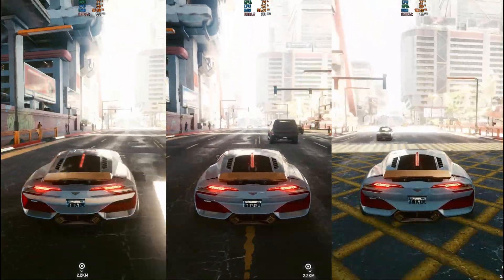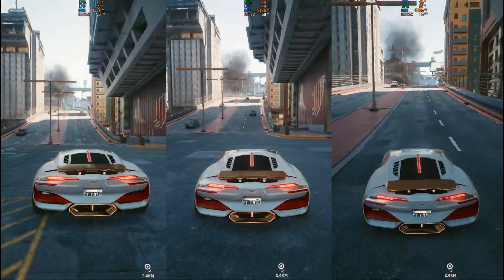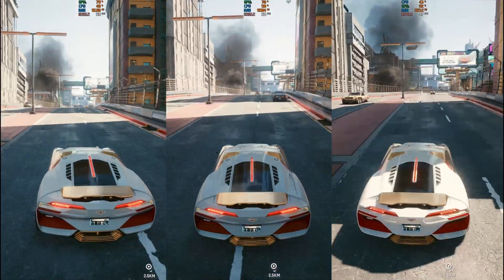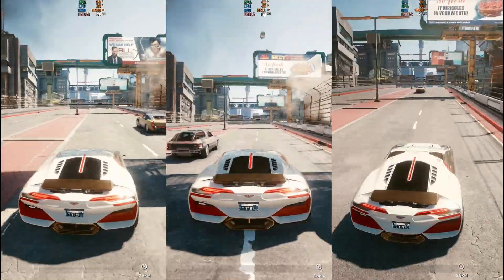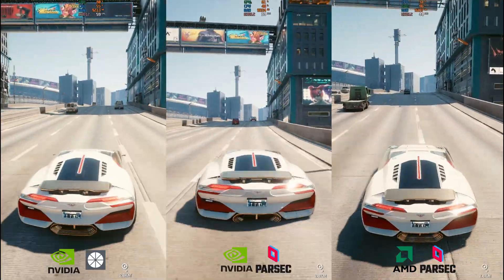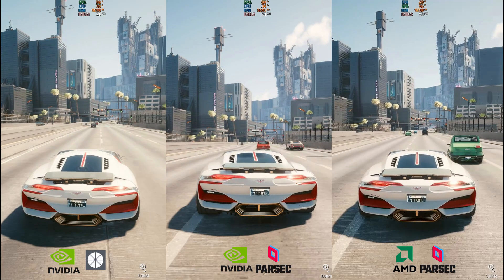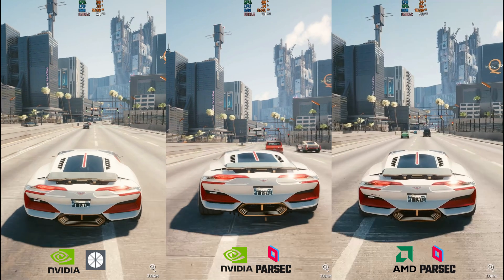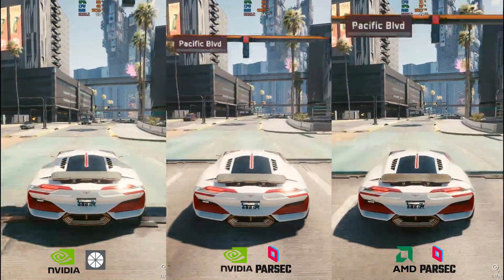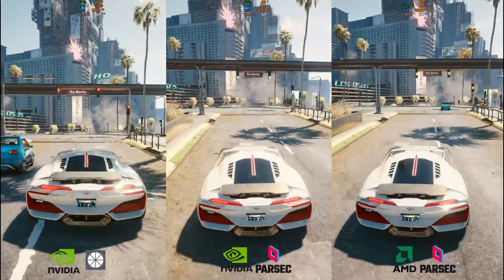There is a huge advantage of Parsec that hasn't been mentioned yet: AMD rigs, which Moonlight does not support. Out of these three images on screen, can you tell which one is running on an AMD PC? Looking at the frames per second, AMD doesn't do quite as well — it's actually the far right image — but as you can see, running Parsec on AMD is an extremely good option. This is the 5700 XT on the right, while the other two are on the 2080 Super.